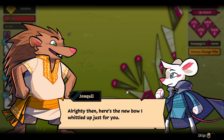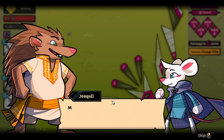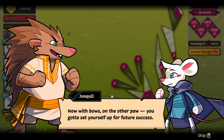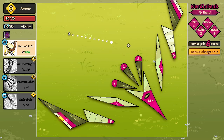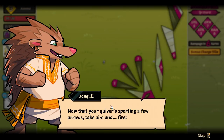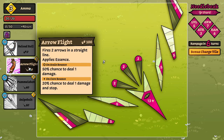Here's the new bow I just whittled up for you — let me give you a few pointers. This trusty bow has some key differences from that hefty sword. Using up all that sword-swinging energy really tuckers you out — with bows, you gotta set yourself up for future success. First things first, you need to scrounge up some ammo. Use reload roll to gain ammo. So we move and we get ammo, but we move to get better position. Arrow flight fires two arrows in a straight line — applies essence on scale bounce, 50% chance to deal damage; on core bounce, 20% chance to deal damage and stop.